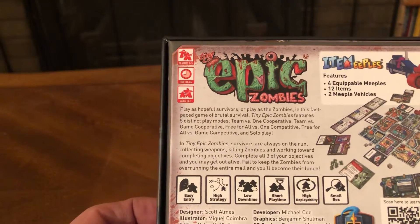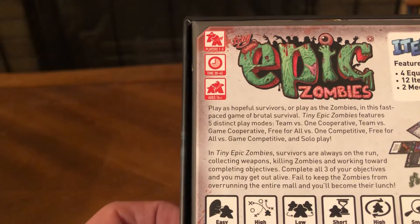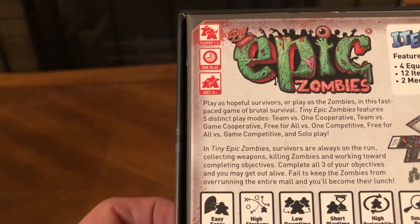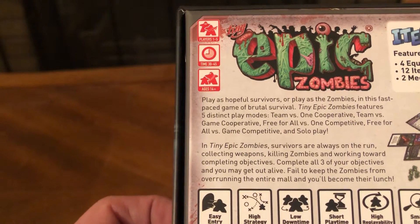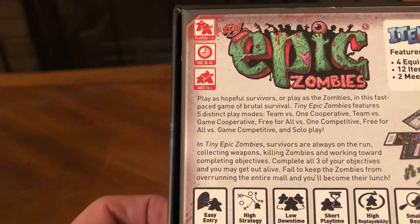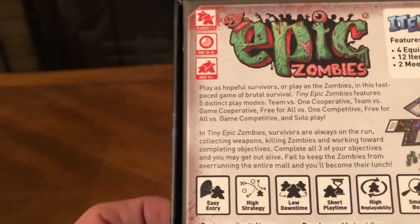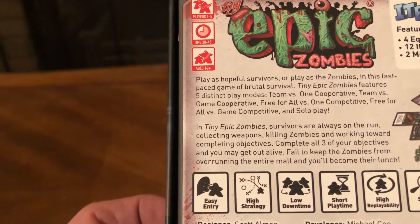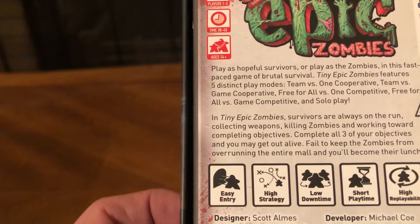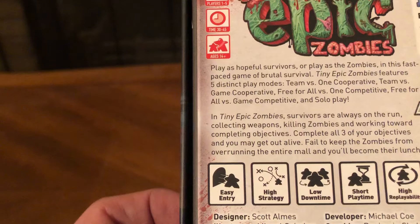Play as hopeful survivors or play as the zombies in this fast-paced game of brutal survival. Tiny Epic Zombies features five distinct play modes: team vs. one cooperative, team vs. game cooperative, free-for-all vs. one competitive, free-for-all vs. game competitive, and solo play. Survivors are always on the run, collecting weapons, killing zombies, and working toward completing objectives. Complete all three of your objectives and you may get out alive.